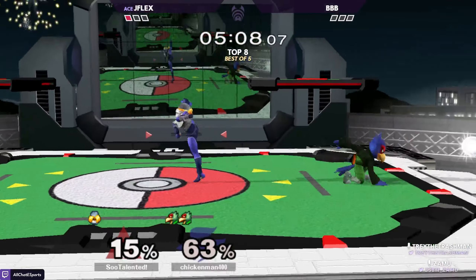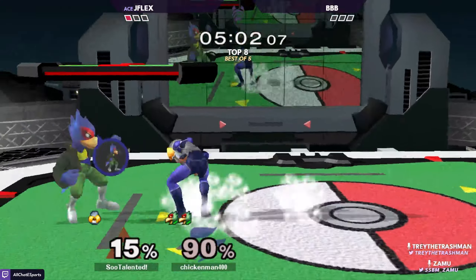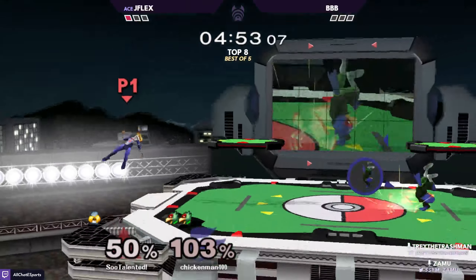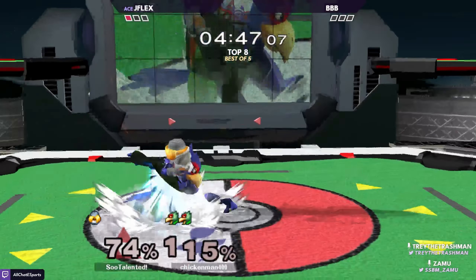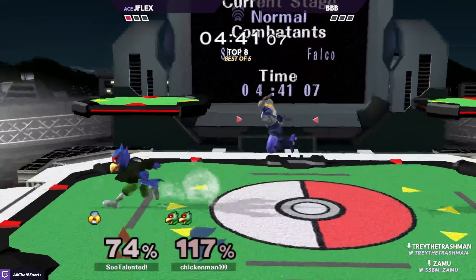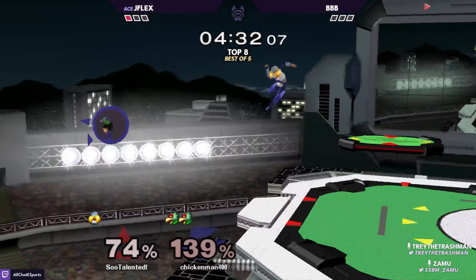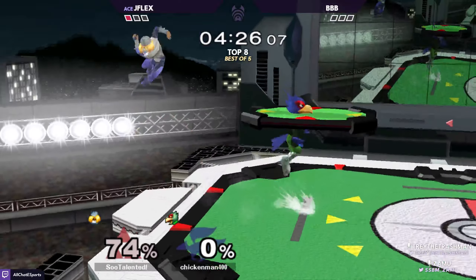We're seeing Bobby play in spacings where it's pretty hard. JFlex does kind of get in there with a dash attack, but Bobby's been playing at spacings where it's risky for JFlex to approach like that. JFlex is hitting these jabs in scrambles or little tech chase spots, but it's not leading to anything. I'd like to see more f-tilt instead of jab-jab — read a spot dodge, look for f-tilt. But this is very winnable regardless.